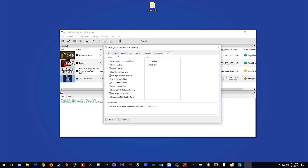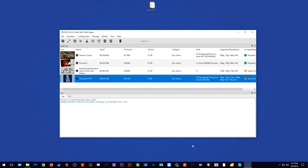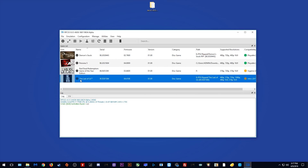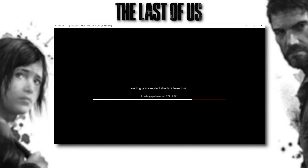So once you have all of the GPU and CPU settings applied, let's save our settings. I'm just going to make sure my controller is correctly detected, and then let's actually load and get into game. Now the first time you do this, if you have never played the game before, you are going to have to build up a disk-based cache. It is going to be a case of loading the game over and over again, and eventually you will build up more and more shaders and it will get more and more stable as you load through this process.